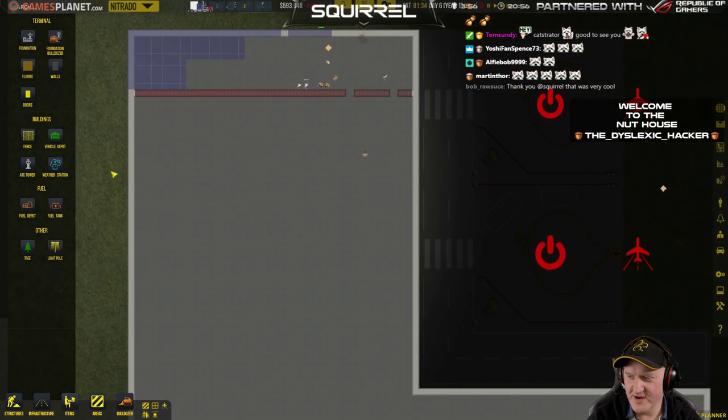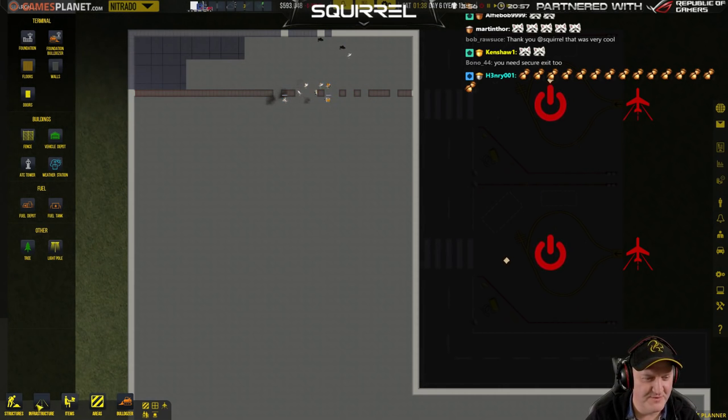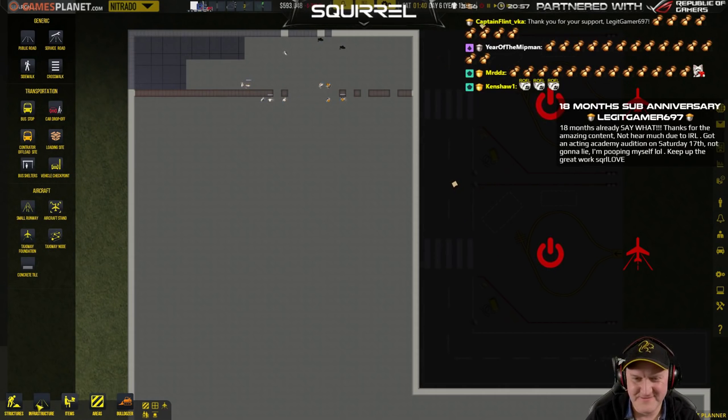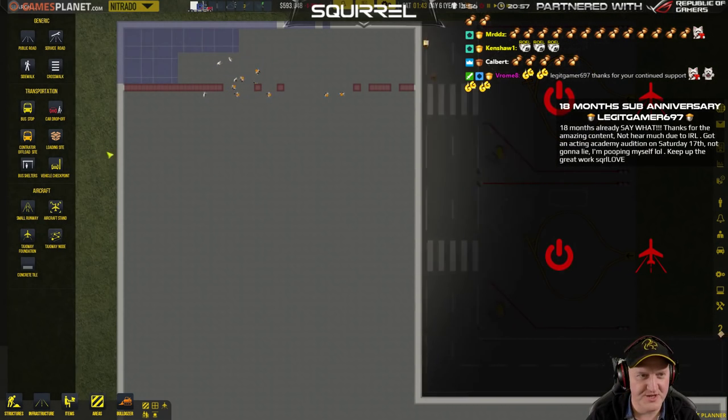Dyslexic Hacker, thank you for subbing. Welcome to the house. I was just thinking how difficult it must be to be a dyslexic hacker. Happy anniversary, Nutter. You need a secure exit too — I know, I need doors and stuff.